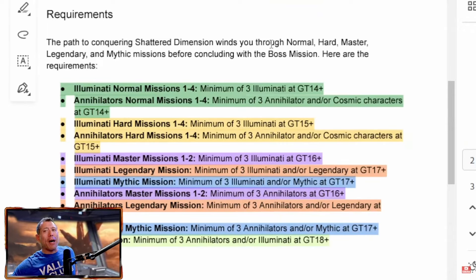For the Hard Node missions, you'll need at least 3 Illuminati at Gear Tier 15, and at least 3 Annihilator and/or Cosmic characters at Gear Tier 15.